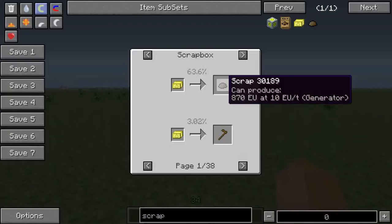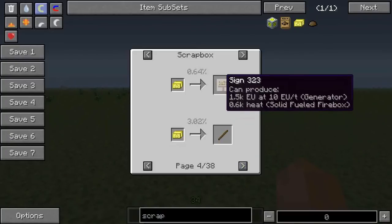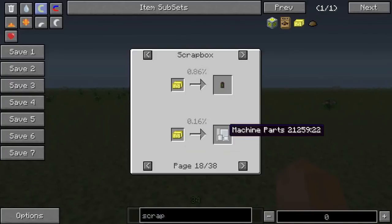You've got wooden hoe, other wooden tools, signs, sticks, dirt, grass block, gravel, pumpkin — and it just gets more interesting from here. You've got food, cells, slime balls, rubber. This is a good one: machine parts — sixteen of those, you can make from five electronic circuits and four refined iron or something. To get that it's a 0.16% chance, but hey, a little bit less resource intensive than making them normally. There's also a 0.86% chance to get a single-use battery — when you get these just dump them in your MFSU and you can get free EU from this. This is kind of like generating EU.